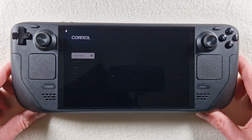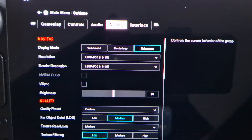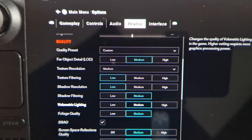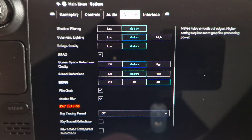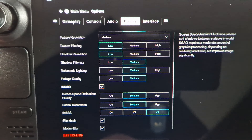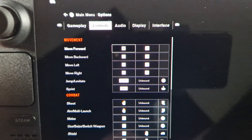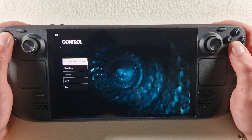Okay, skipping options — display. We have 800p fullscreen, forcing off, custom settings at medium-low. Ray tracing is off, and yes, we have no DLSS — no RDLSS. Okay, continue game.